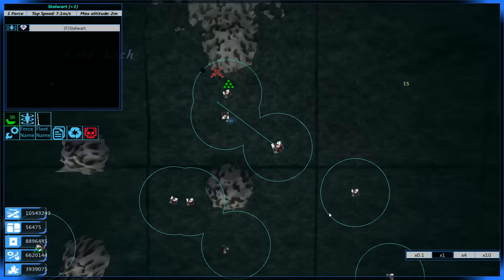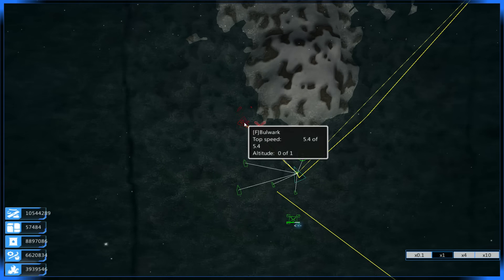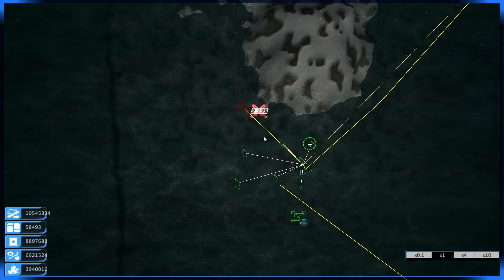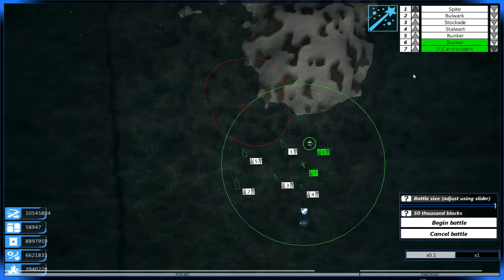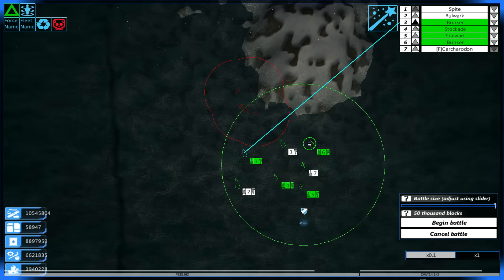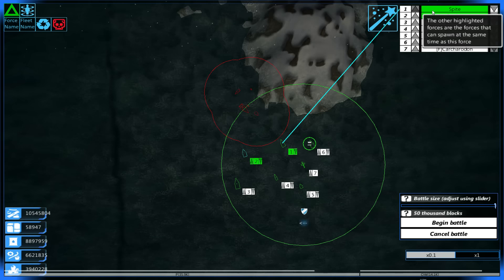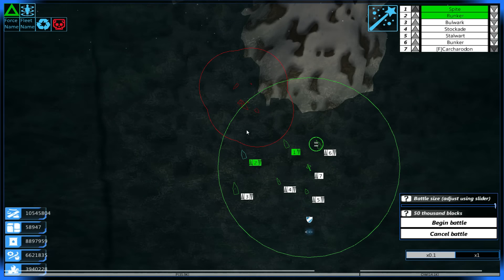We also have a little Stalwart on its way among other things. Straight away we're in a battle — they've sent a strength 120 to contest this resource zone, so it's a good time to begin the test. I can spawn in the Spite, a Bulwark, everything I wanted, but I'd much rather this Bunker get priority. Can I spawn in both the Bunker and the Spite? I can — together and nothing more. Absolutely fantastic. Let's skip ahead and get straight into the battle.